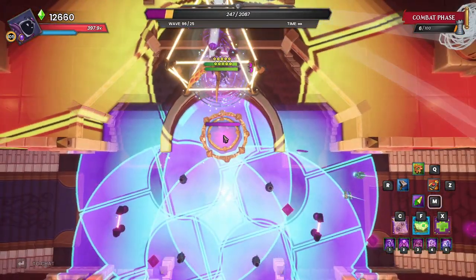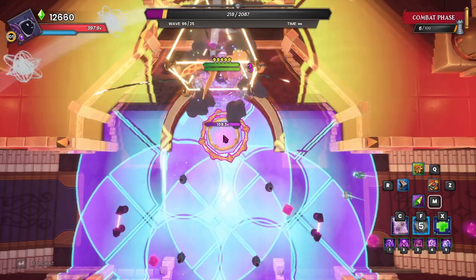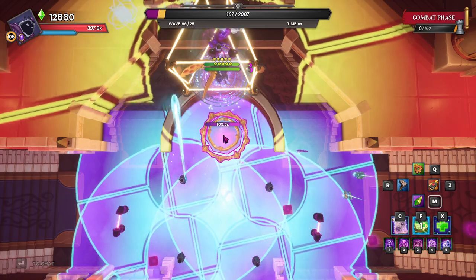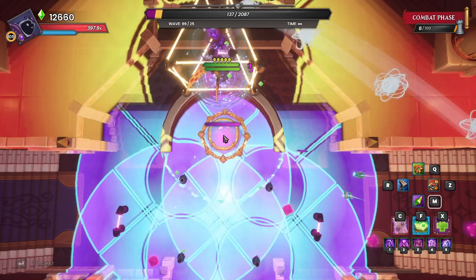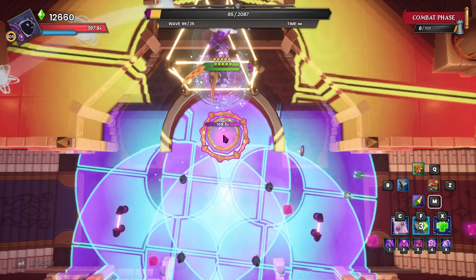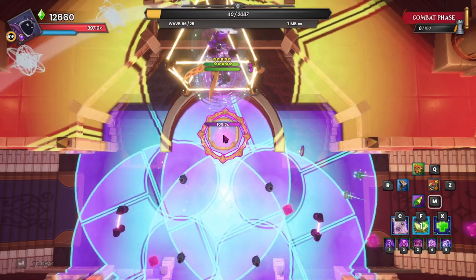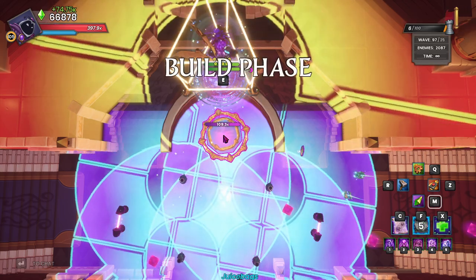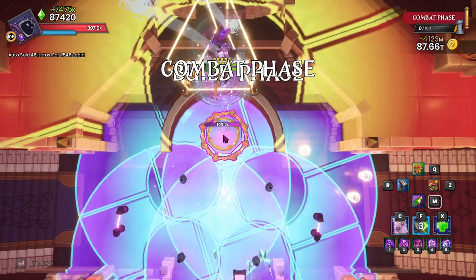We can just go back to just buffing it out. Through the normal waves, your Flash Heal is going to be more than enough to handle everything. You're not going to have to repair any traps. You're not going to have to repair any auras. Once you get everything collected, you don't have to run around and collect any mana — you can just spam and G it up.